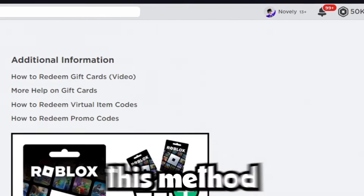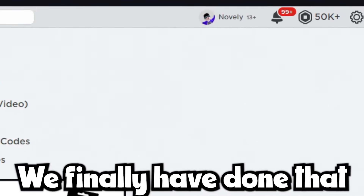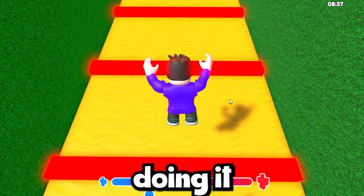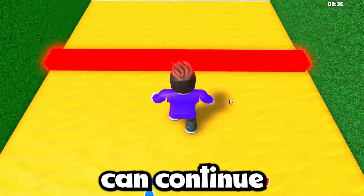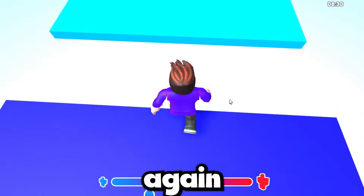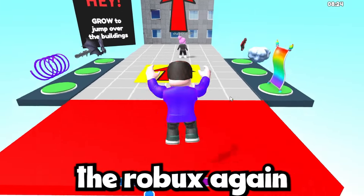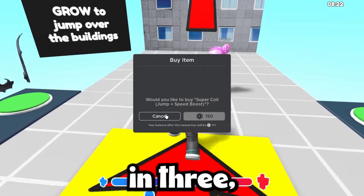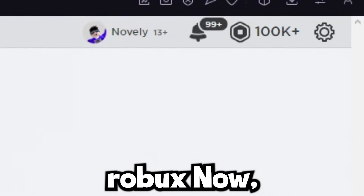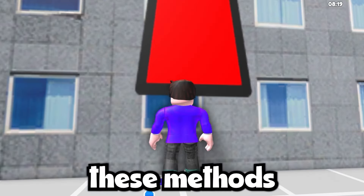I literally told you guys this method was going to work and it literally just worked. We finally got the Robux. All you guys have to do is continue doing that if you want more. If you put in this code again and click it again, it will literally work again. After refreshing — three, two, one — we literally have 100,000 Robux now. You guys can literally continue doing this and get tons of Robux.